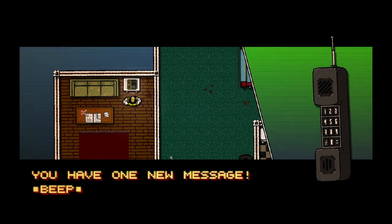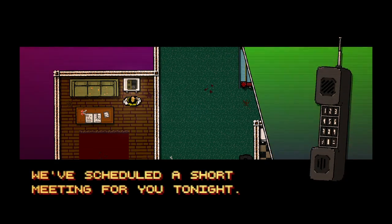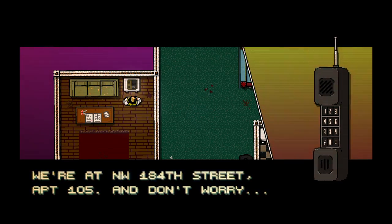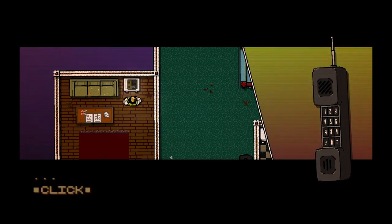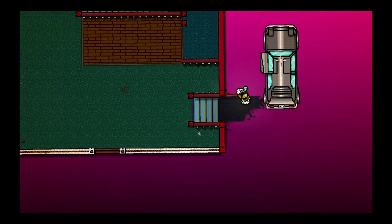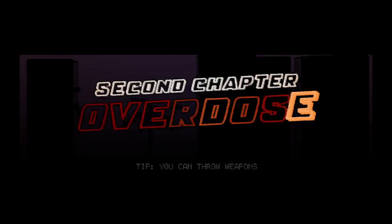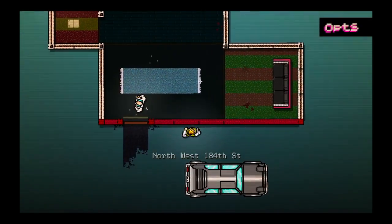You have one new message. This is Thomas from the Methadone Clinic. We've scheduled a short meeting for you tonight. We're at Northwest 184th Street, Apartment 105. We know discretion is of importance to our clients. Let's get out there and handle this problem at Apartment 105 on 184th Street. So we're at Chapter 2 now — Overdose. And let's go ahead and do Tony.